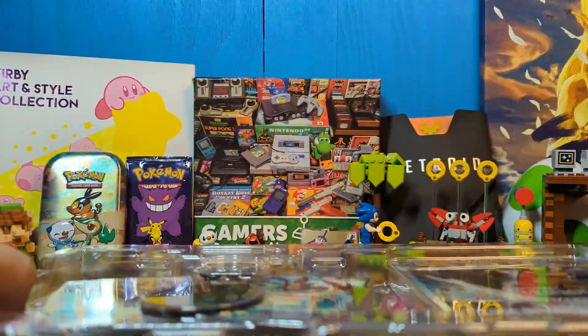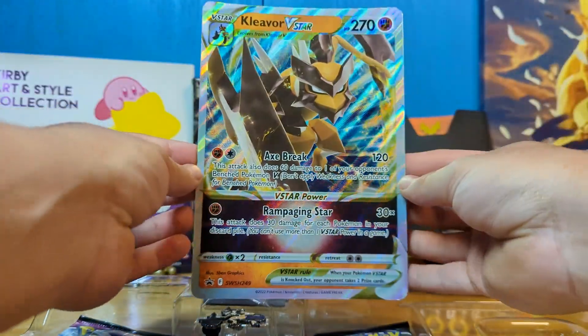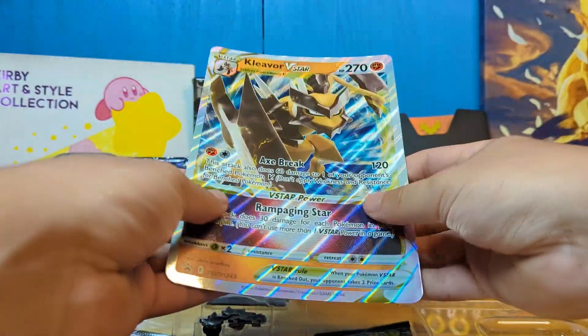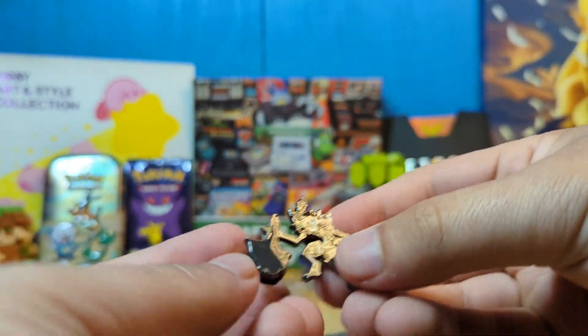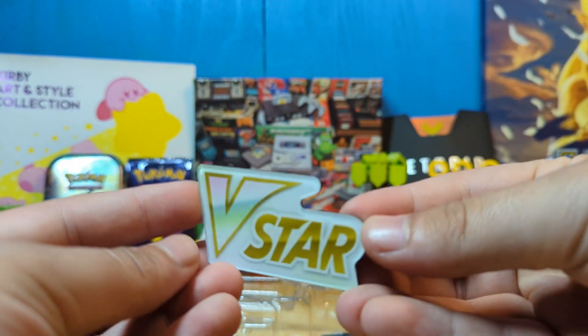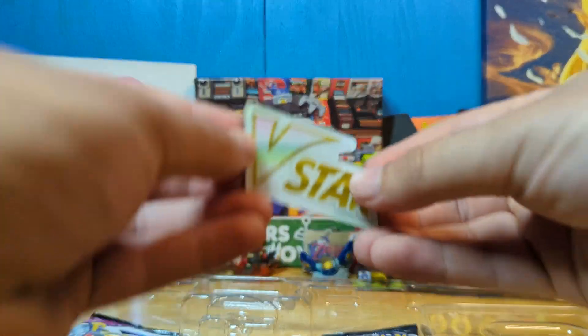Oh man, this is gorgeous. Let's start things off — we have our huge Kleavor card, which is very pretty looking, and it even has texture on it. Looks nice. Of course we have our little pin. I might add that to the collection. There we go, he's doing the loop. Very cool acrylic-looking V-Star. I like that. I'm going to add that to the back as well.